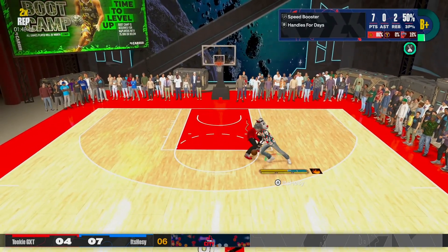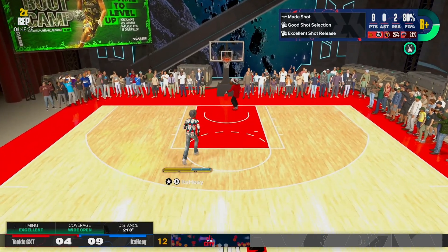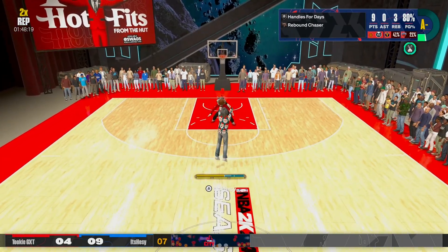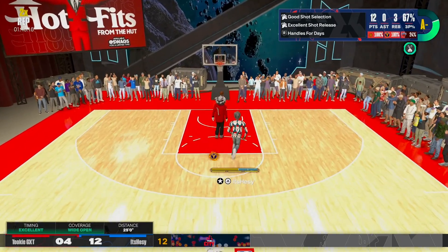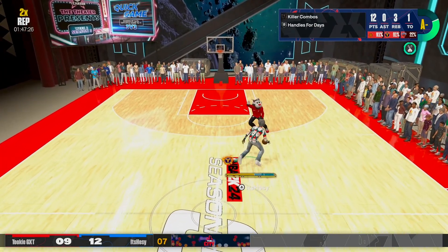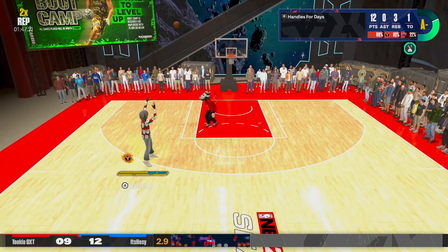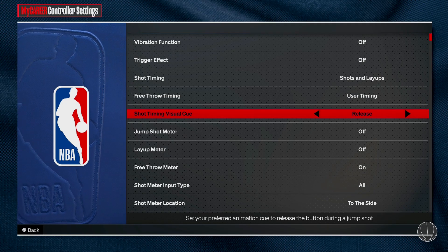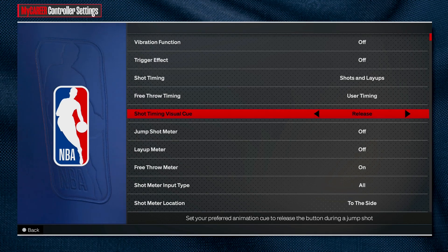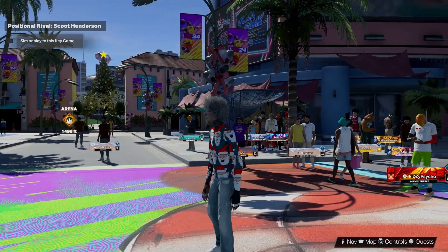These are the two jump shots I'm rocking right now, going crazy with right now. I just blessed y'all boys with two good jump shots that y'all boys should try out. I like Ignace the most because of the high release point — it's easy for me to see my release cues and know when to release the ball. I also shoot on release timing, and that plays a factor too. I like Ignace because of the high shot point.